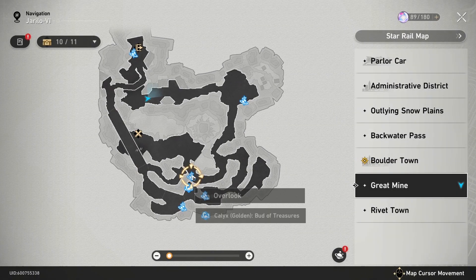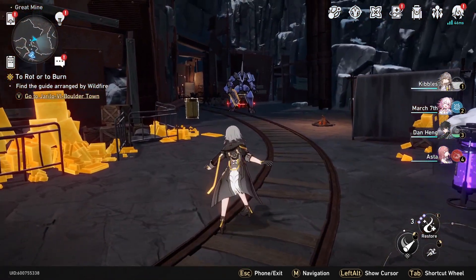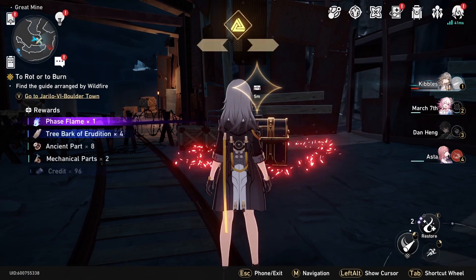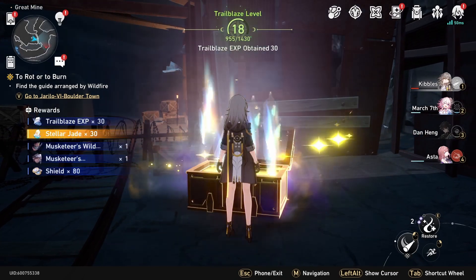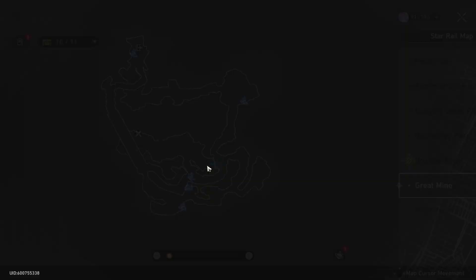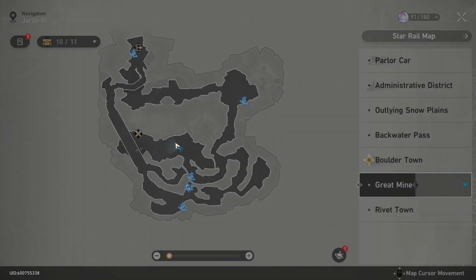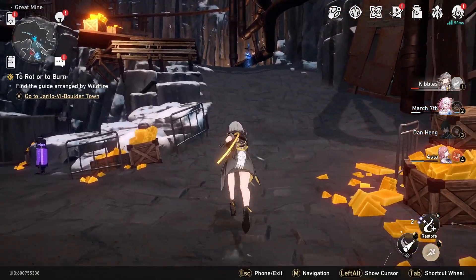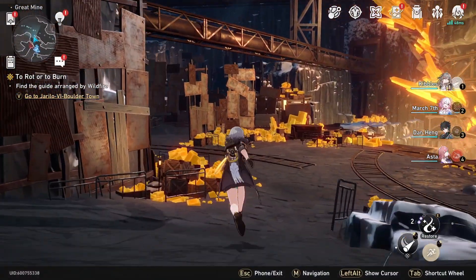After that, we're going to have to backtrack to this overlook and teleport here. Once we get here, we go here and to the right, and there will be a boss fight here guarding a super awesome chest. After you beat that enemy — which was actually a pain in the butt for the level I'm at right now — you can get this precious treasure. This precious treasure is right there on the map in the Great Mine. After that, we're going to turn around and backtrack. I highly recommend going back up here to heal before doing the next one if you're doing them in order.